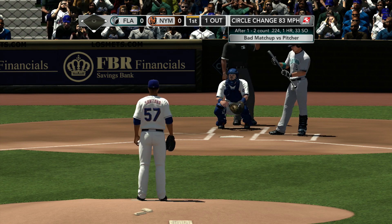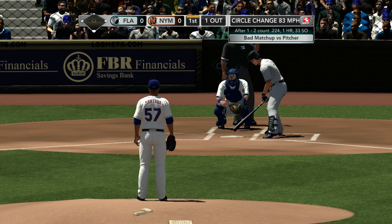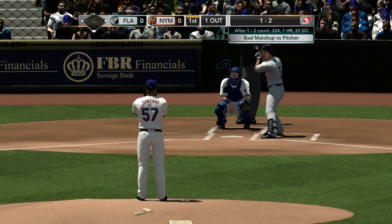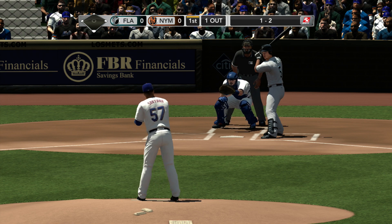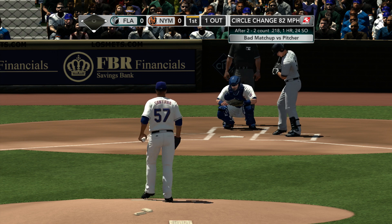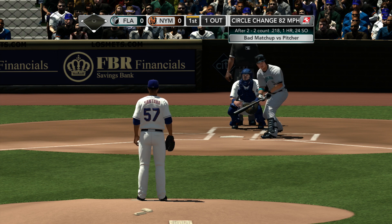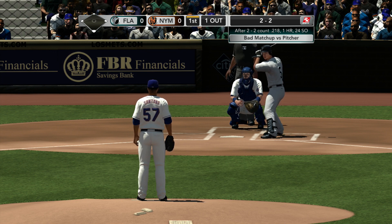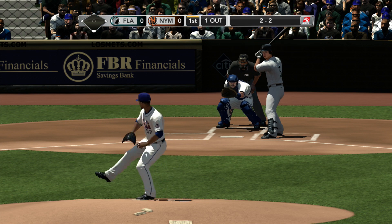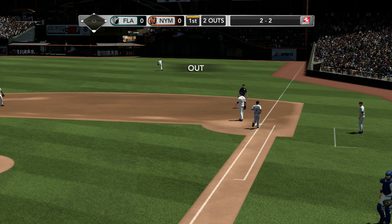His put-away pitch is that change-up. It's been very effective to change speeds. On a 1-2 count, look for him to possibly throw it here. The 1-2 from Santana. Omar Infante not biting on that one. It's a ball, evens the count. That change-up away — if a guy's looking for it, that's a great pitch to hit the other way with some power. Here's the pitch. Infante hits it on the ground, played by Castillo. Infante is retired.